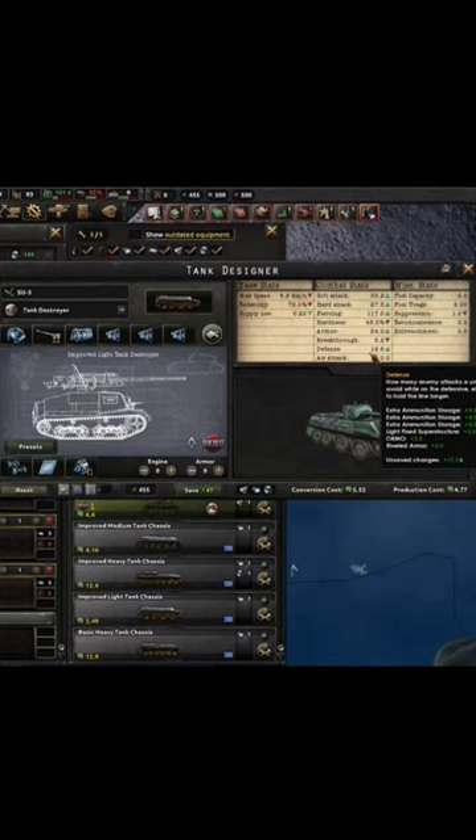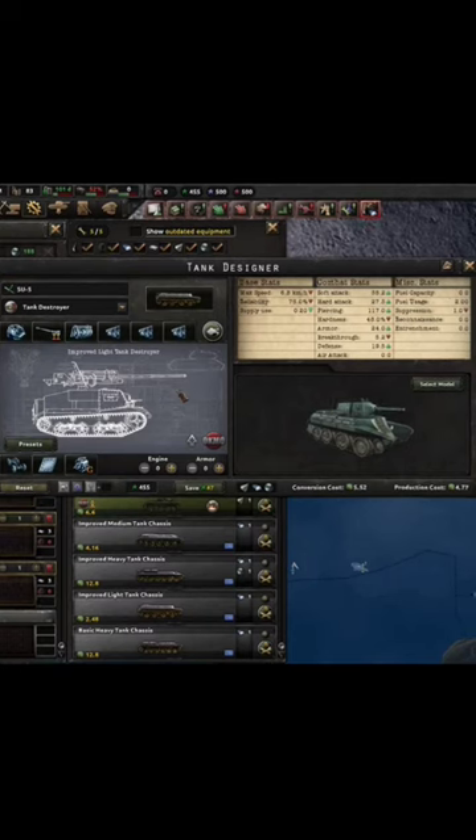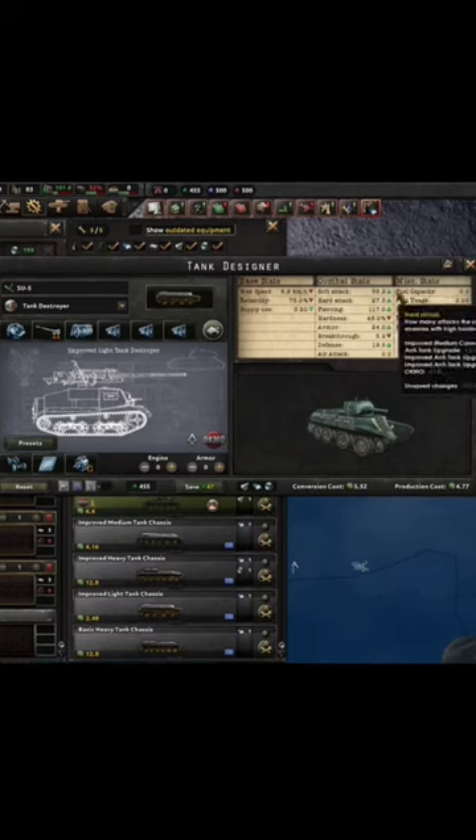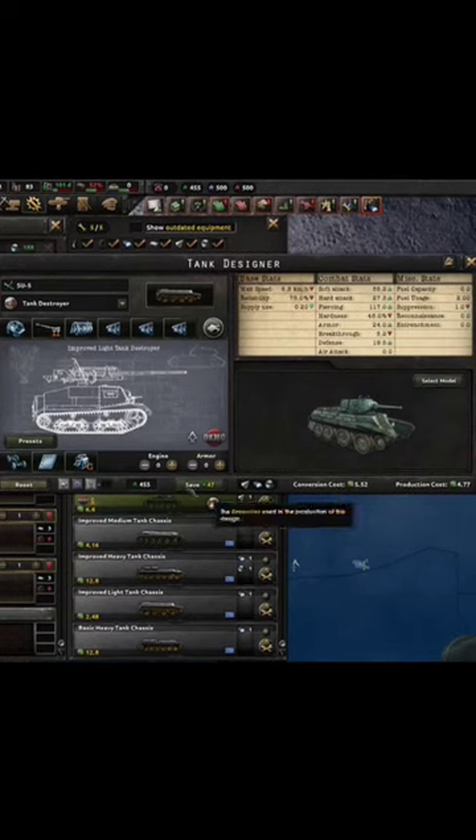Something like this though, you could use for defending. If you're just trying to hold a line, you have the big booms on a crappy chassis. You do the damage, you don't care about anything else. I think it could work. 4.77 production costs.